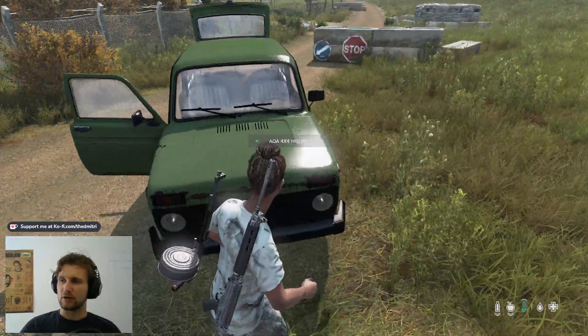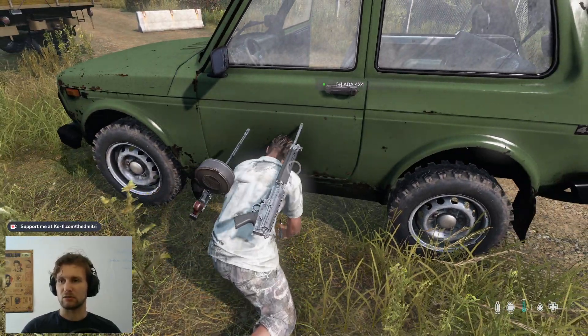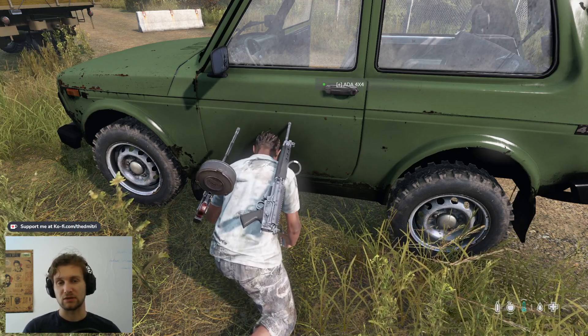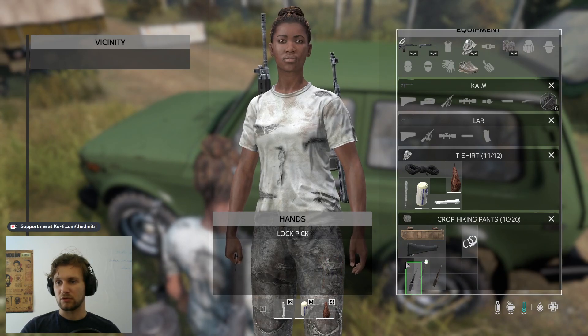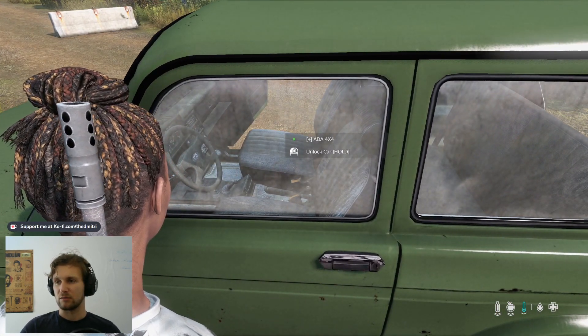As a thief, you'll be able to use a tool to try to force the car. By trying to force it, you will trigger an alarm that plays for a certain amount of time to warn everyone within a 500-meter radius that the car is being stolen. If the stealing is stopped, the owner can stop the alarm by re-locking it.